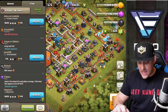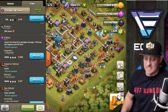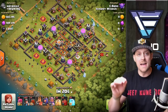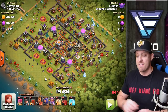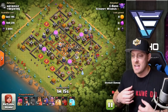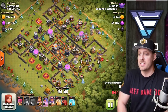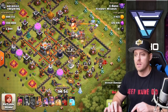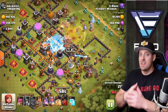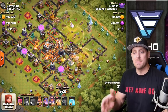Next up, Seabass is coming in with a miner farming attack — it's actually a revenge hit. Pausing it, we have all miners: a wrecker mass miner with the heroes. There's a lot of loot in this base, so instead of a queen walk he's going straight in with the wall wrecker and miners behind, then cleaning up with the heroes — King, Queen, and Grand Warden — all pushing into the base at once. This is a one-phase attack strategy.